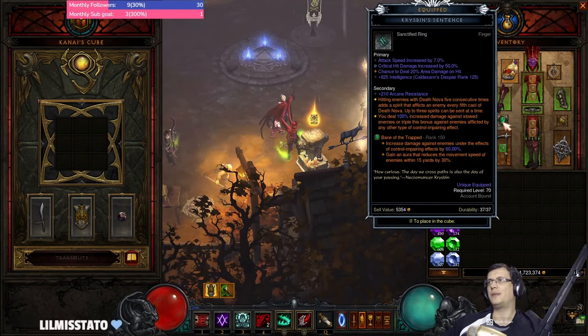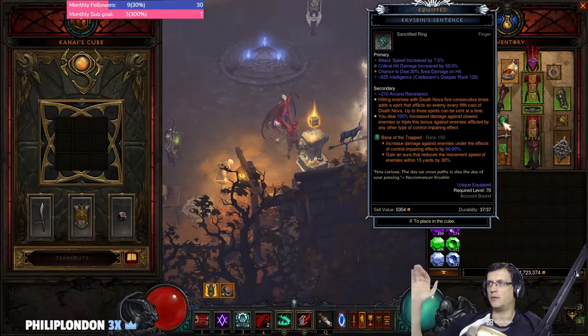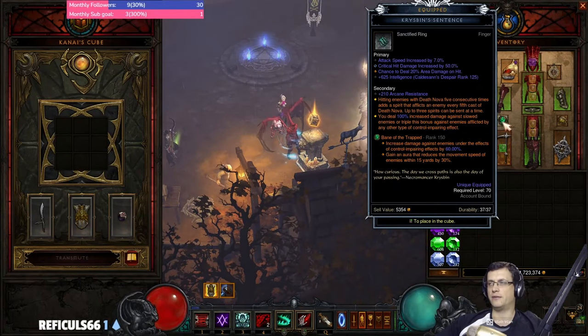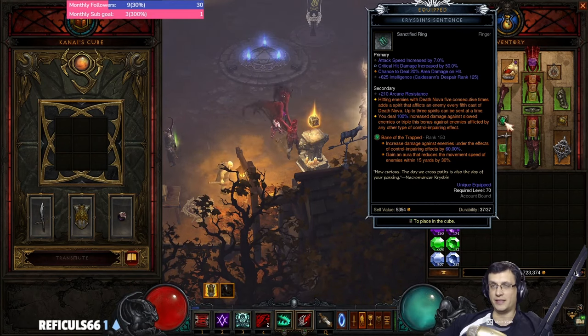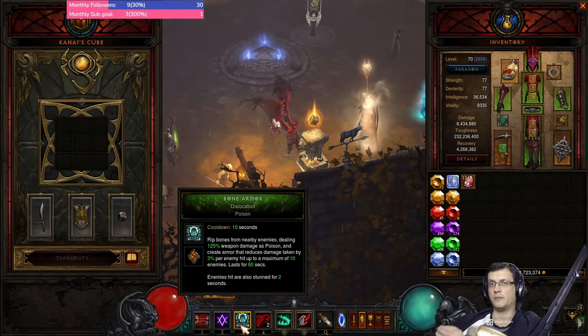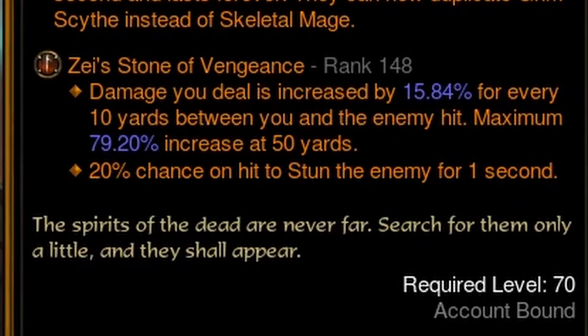We use some additional items. Crispy Bean is a must for every pushing build — it's a 100% flat multiplier, always active because Bane of Trapped slows enemies, and slowed enemies take 100% increased damage. Then enemies affected by another CC — in our case stun — triples this bonus to 300%. For stun on demand we use Dislocation on Bone Armor.